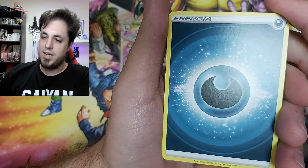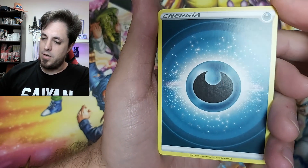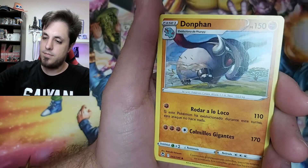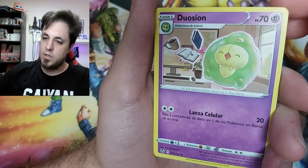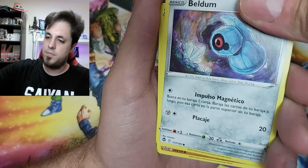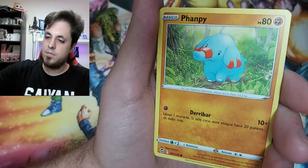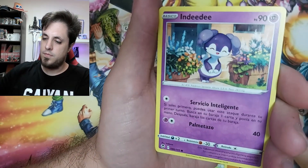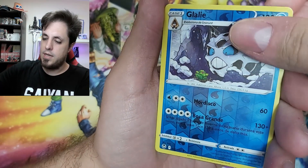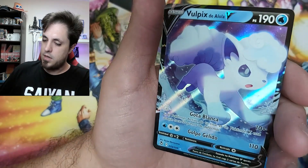If you guys also got something like a rainbow or full art or something, let me know. Okay, last pack: Darkness energy, Dragonair, Donfan, Duosion, Baldoom, Baltoy, Sunkern, Whimsicott, Indeedee, Relicanth, Glaceon. Oh let's go — Vulpix, Alolan Vulpix V card!